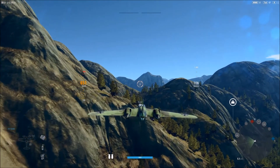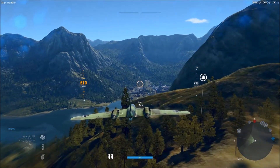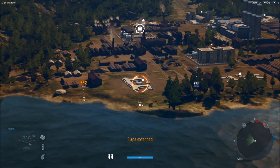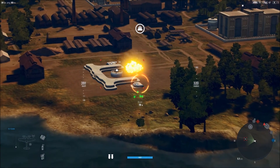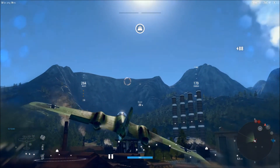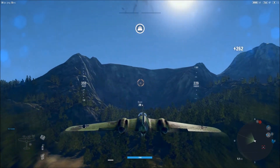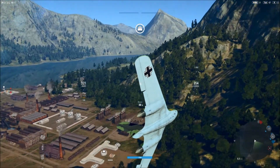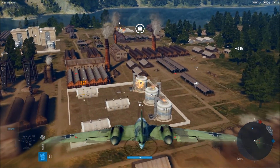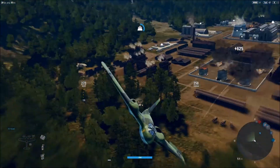We should be able to take out two ground targets with our bombs, and then go to work with our cannons, which are great on ground targets. We're going to save our bombs for some of the bigger targets. I'll drop both on the plant here. We've set these targets on fire, so hopefully the fire will take them out after we've moved on.